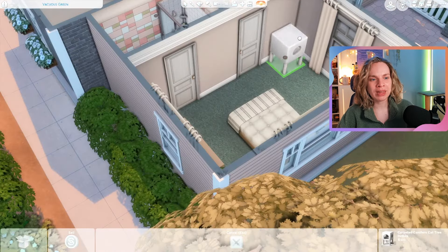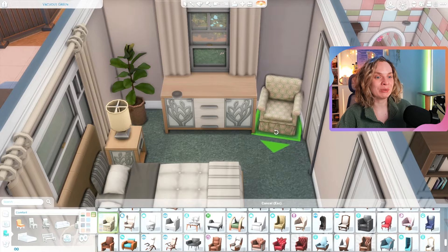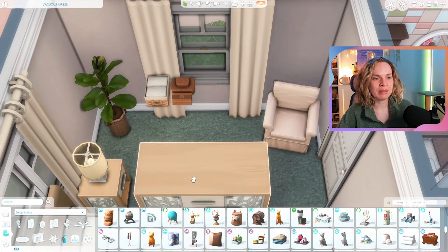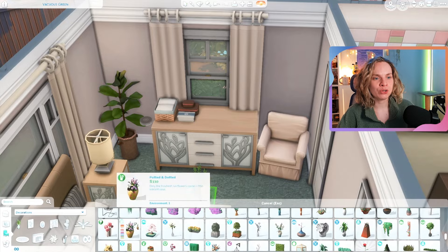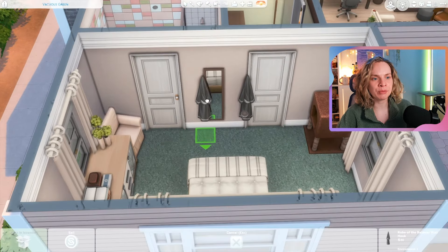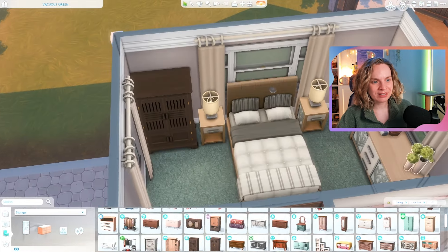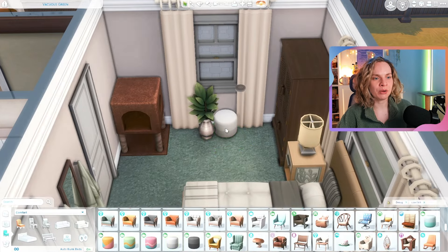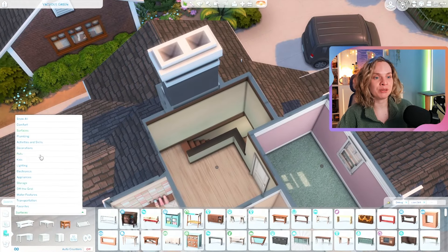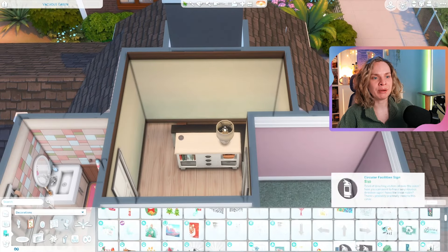We have the smaller pianos now which is helpful, but I just wish we had more musical instruments. Here's the downstairs bathroom — the parents have an ensuite which I didn't record, but there are actually three bathrooms in this house: a shared bathroom off the kitchen, an ensuite for the parents, and an upstairs bathroom for the kids. You could easily turn the garage into an extra bedroom here too.